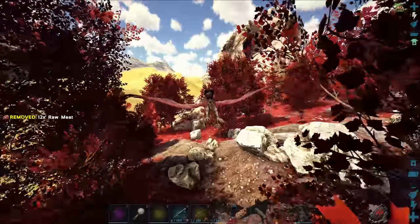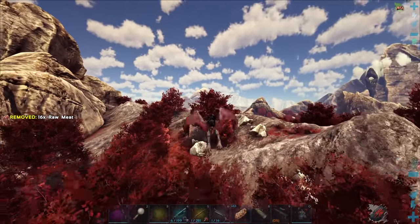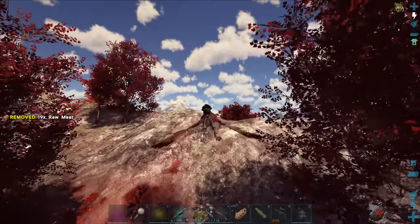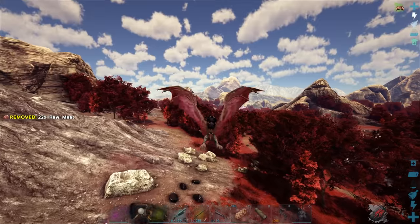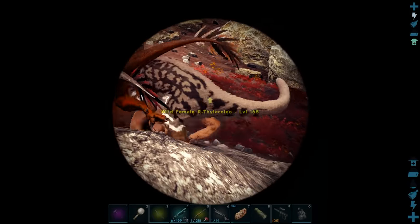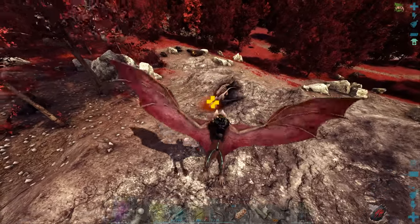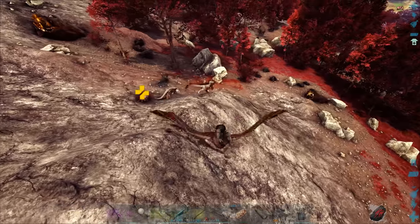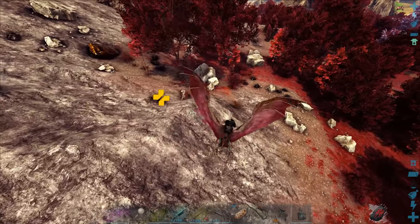Why the hell did they decide on that? It's so odd. We could use the Desmodus here because it ignores all the flyer restrictions, but what's the point of stopping people from being able to use flyers elsewhere? Is it to make PVP in this area more difficult? There's a Thyla! That's a 168, and it's right beside an alpha raptor. Wait, do they fight each other? I can't pick them up. Okay, they're not fighting — that's good. We'll get that 168, but I gotta kill that alpha raptor and everything else as well.